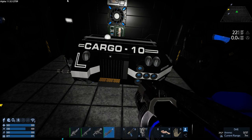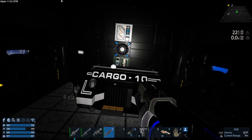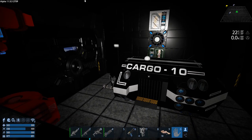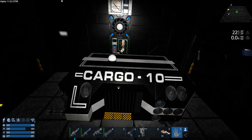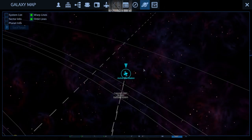Hey GTI fans, welcome back to another episode of Imperium Galactic Survival. This is your host Zealot, and we're here today doing the Project Eden scenario. I went flying off around the universe to try and look for a space station — and we found one, so we headed off.